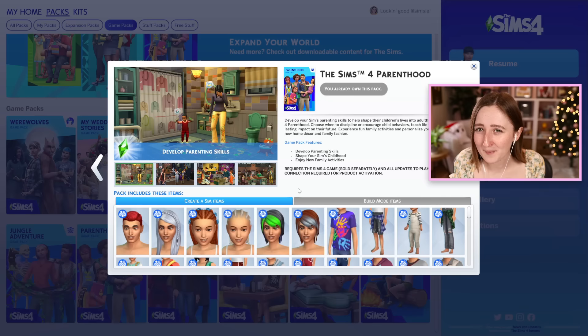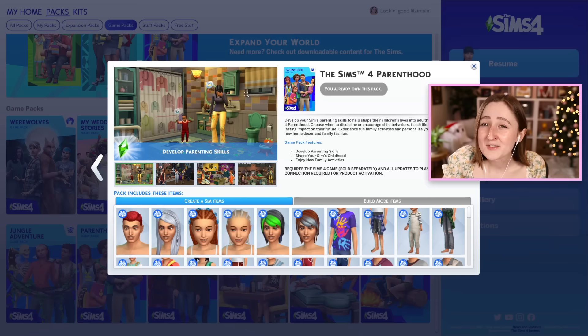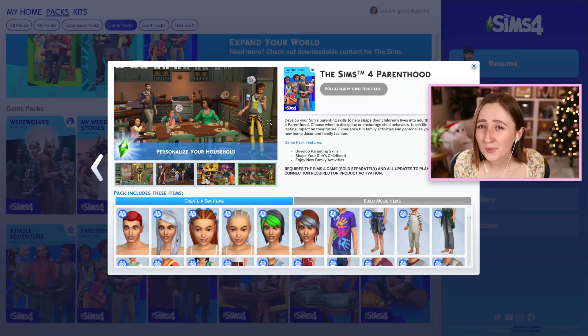Next we have my beloved Parenthood, which I think is my favorite pack out of all of them. This one adds a bunch of family gameplay and things for kids and teens. There's a new parenting skill, kids have school projects, they can make messes and get in trouble. There's also this new level to responsibility and manners and other things you can teach the kids, and if they're really high or really low, they can gain bonus traits. Say they're really responsible as a teen and they always do their homework and extra credit — as an adult they'll get the responsible trait, which really benefits them in their adult life.